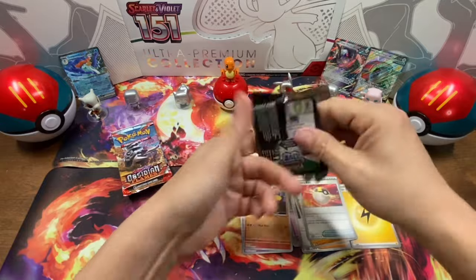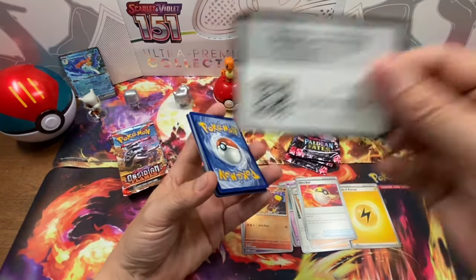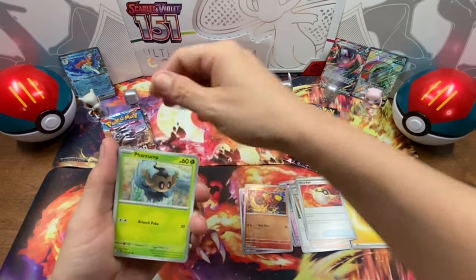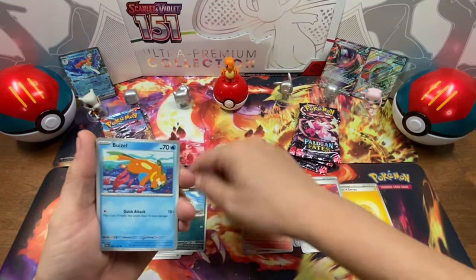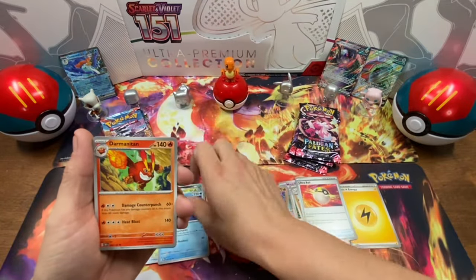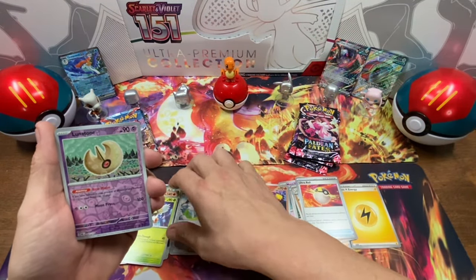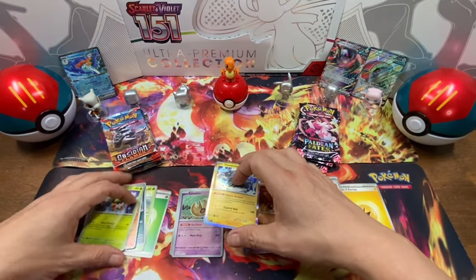Now we're doing the first Obsidian Flames pack. We have the energy here. We've got Phantump, Whooper, Paldian Whooper, Buzil, Smalliv, Sharpedo, Darmantian, Dartrix, Pokemon League Headquarters Reverse Holo, Lunatune Reverse Holo, and Thunderous Holo. So that's it for those ones.